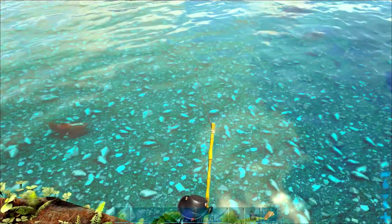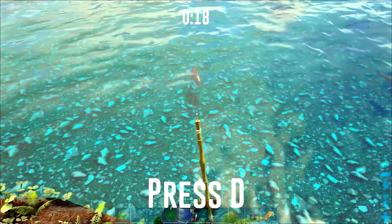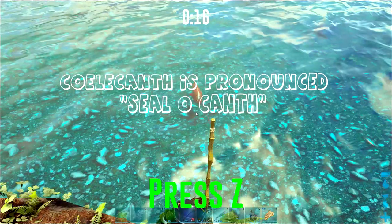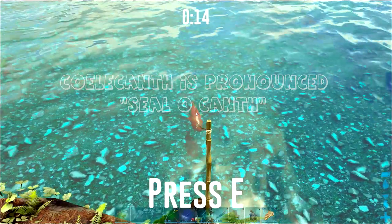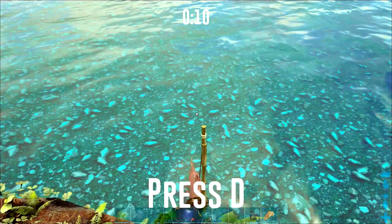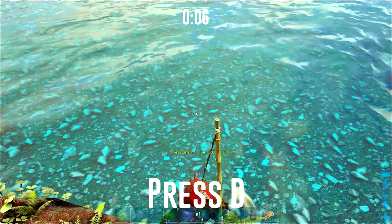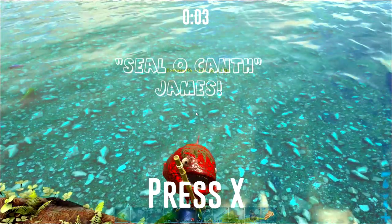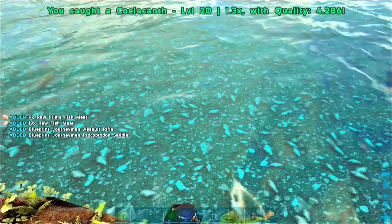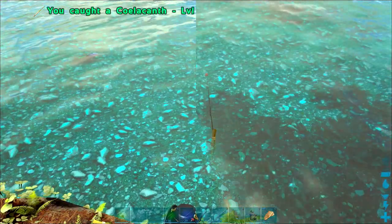We've moved on to the redwood biome and there's a little pond that has plenty of fish. We've got a Coelacanth on the line already — I only cast it out just a second ago. Looks like a reasonable size one. The Coelacanth are easier to catch than the Sabertooth Salmon and the Piranha. We've got good blueprints there — a Procoptodon saddle and a journeyman assault rifle blueprint.